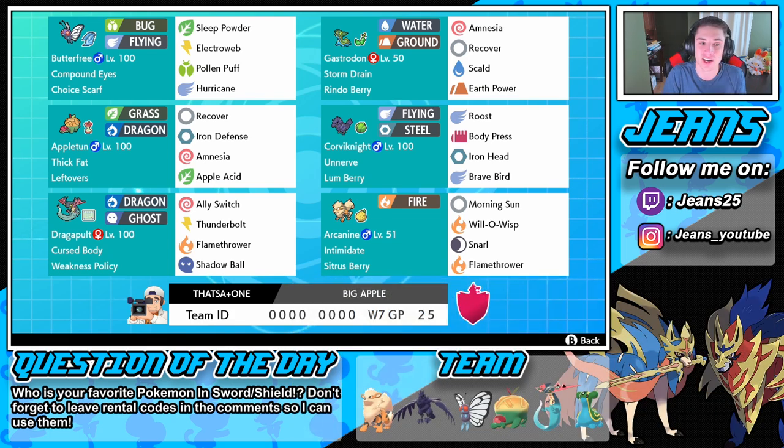Rocking in the front spot is this Choice Scarf Butterfree. You guys probably wonder why it's scarfed — it's going to outspeed everything and just put everything to sleep. It's G-Max so we can neglect the choice and run through with Electric Web into Max Lightning, Pollen Puff for Max Befuddle, and Hurricane for Max Airstream to boost speed. Then we have this beast of an Appleton with Iron Defense and Amnesia, so we can boost our defense, use Circle Pad to recover, and do work with Apple Acid.